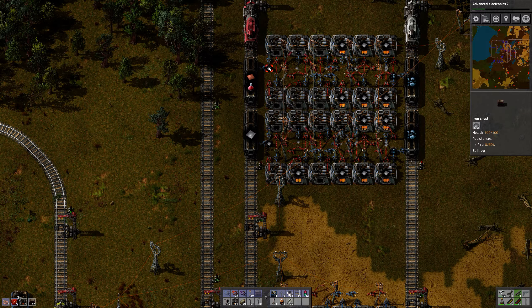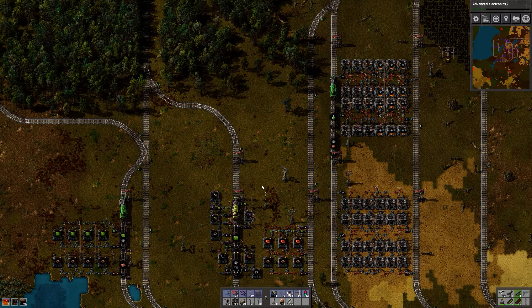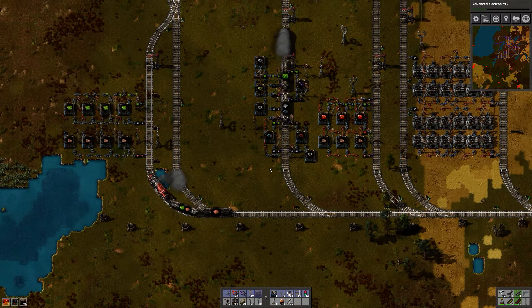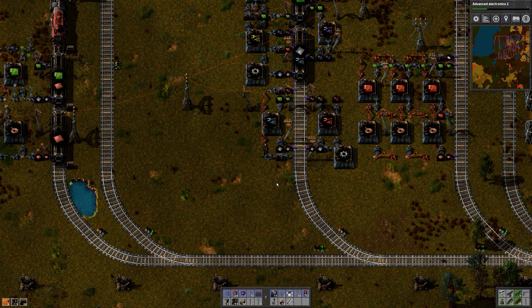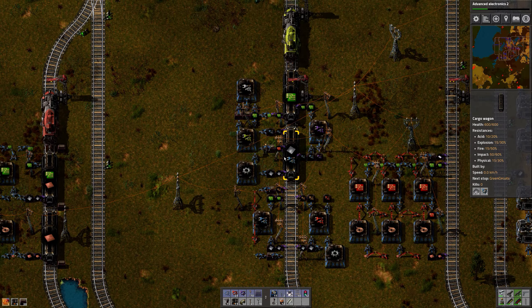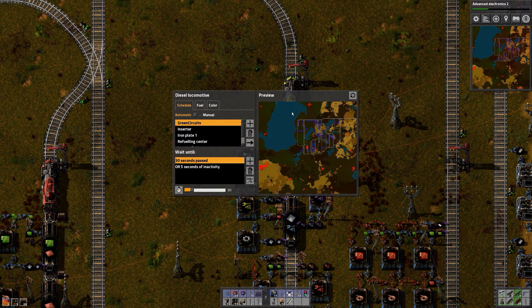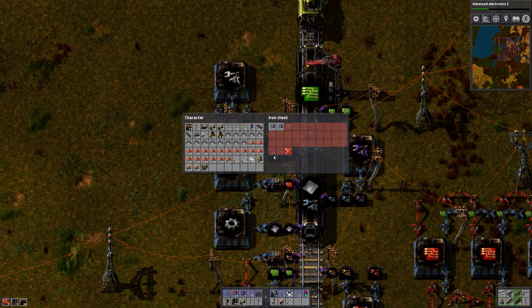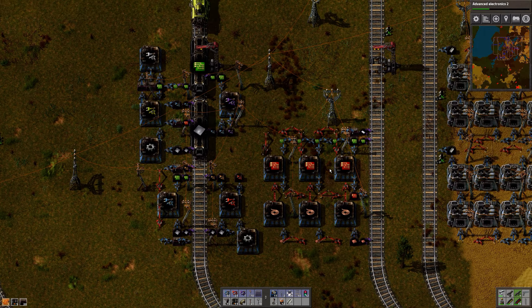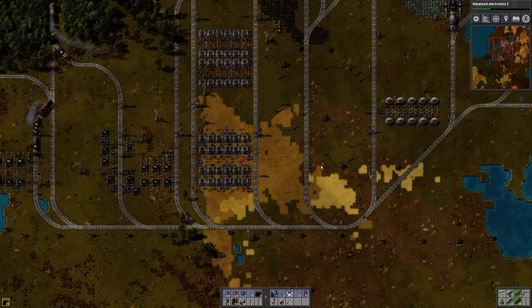Let's grab half of the iron stack. Now we have some iron. We need first inserters but there are no first inserters over there — why not? What are we missing? We are missing normal inserters. Maybe it's some recipe change. Let's go over to the normal inserter production and see what's happening.